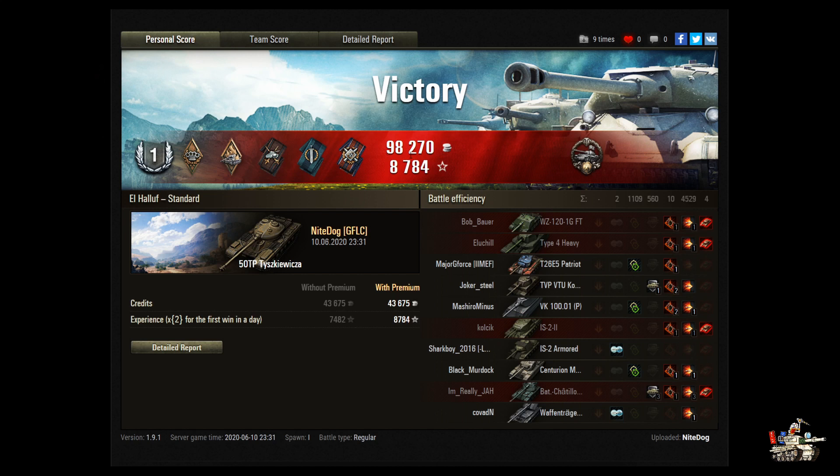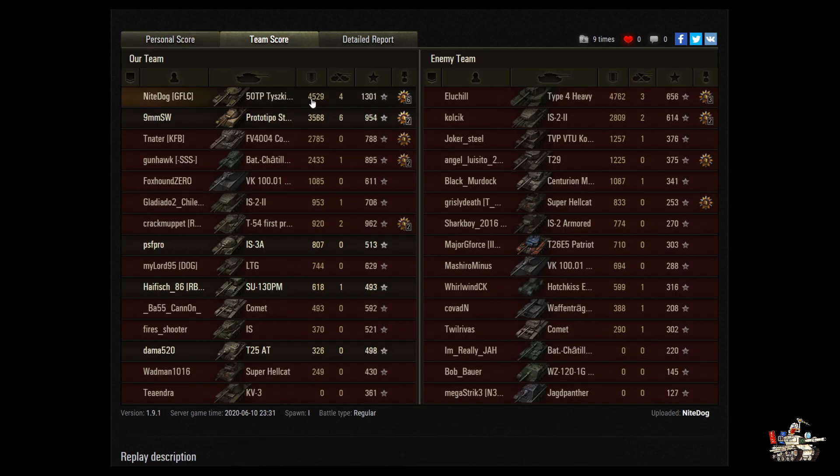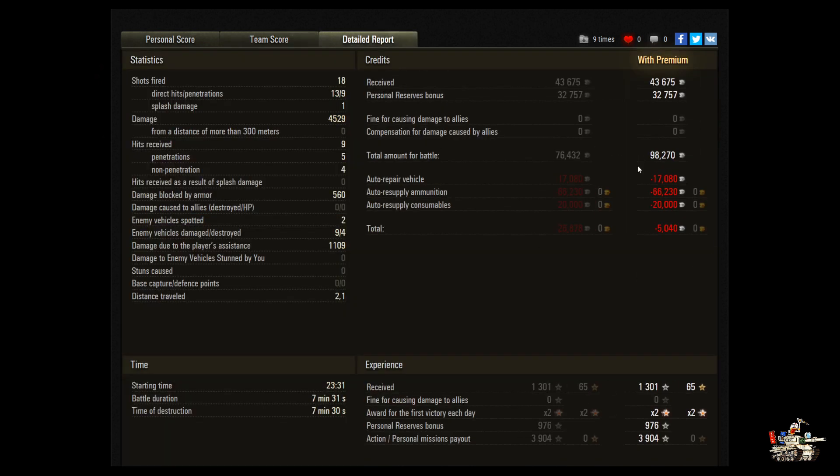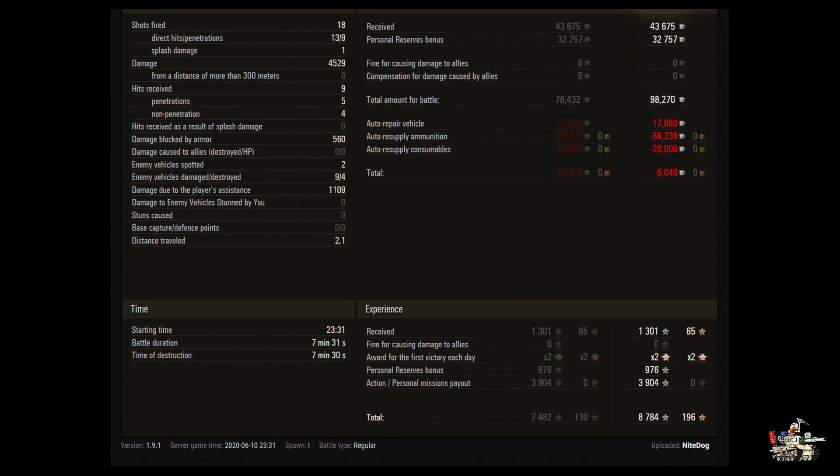98,270 in credits, 8,784 in experience. It was a costly game because he used very little AP and a lot of APCR. He did 4,529 in damage, got four kills, for a base XP of 1,301. Fired 18 shots, 13 hitting, 9 penetrating. Blocked 560 and spotted 1,109 damage. Costly game but great experience earned.